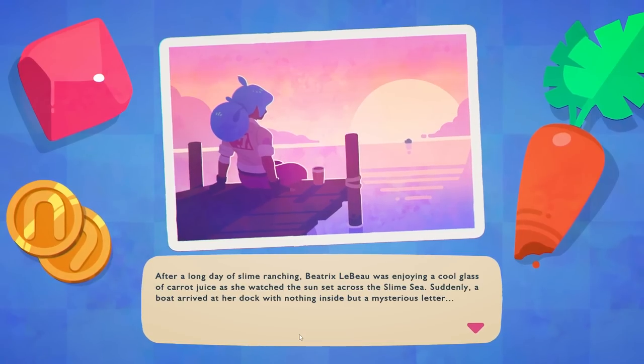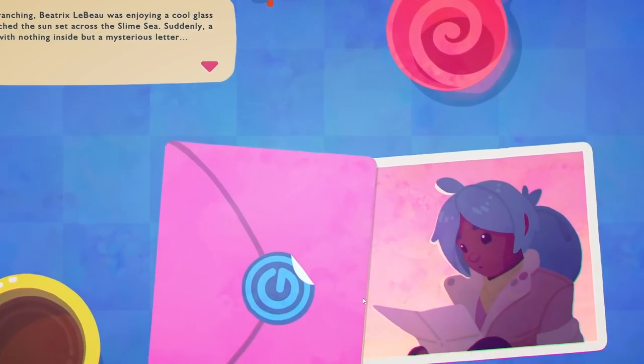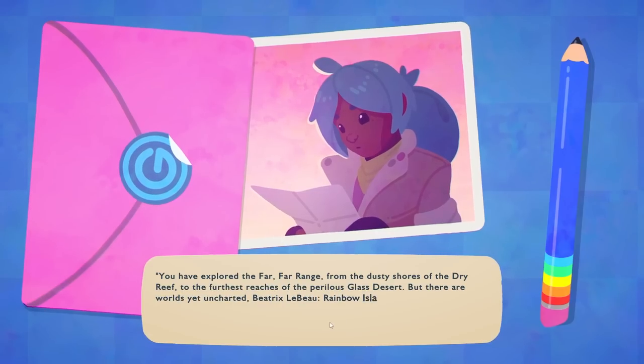After a long day of Slime Ranching, Beatrix LeBeau was enjoying a cool glass of carrot juice as she watched the sunset across the Slime Sea. Suddenly, a boat arrived at her dock with nothing inside but a mysterious letter. I like it that it's the same protagonist again, and that there's actually more of an effort to have a story about her. I guess there was in the previous one — you got a bunch of letters from a friend talking about things.